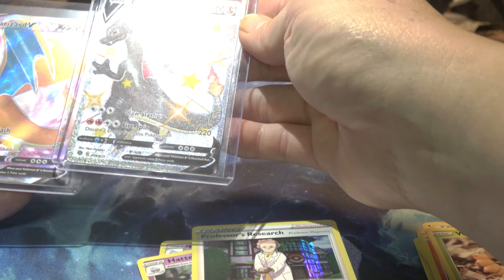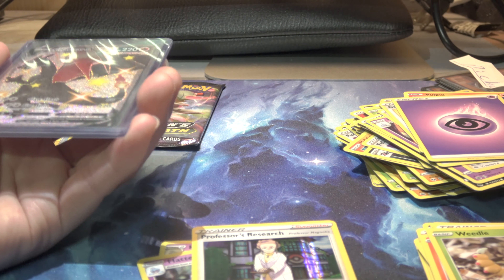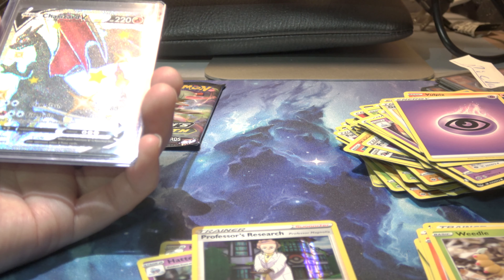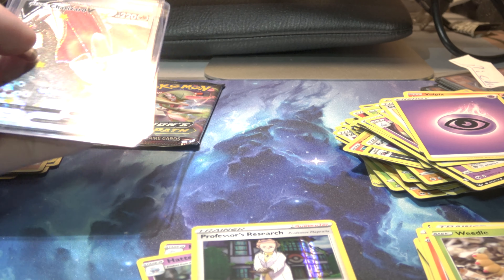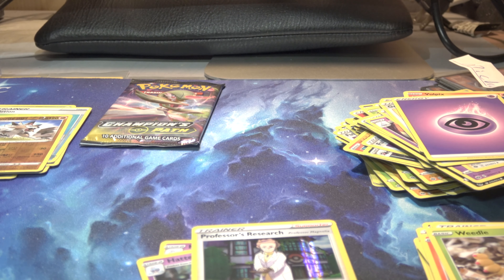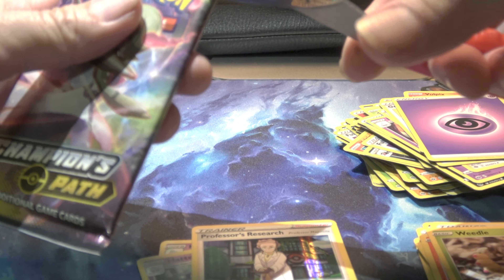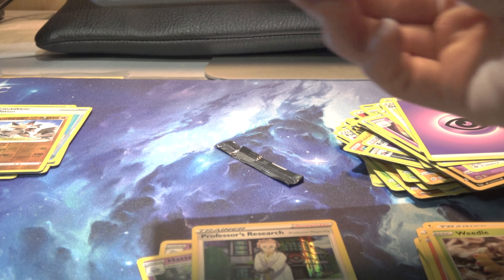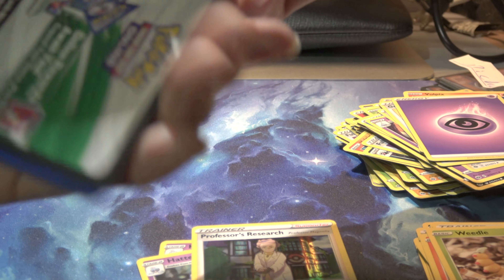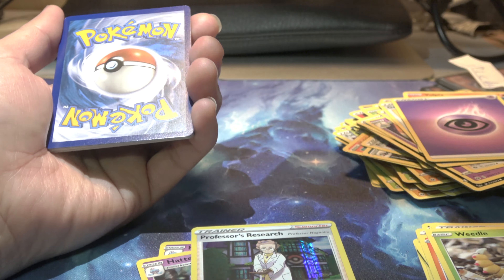It's trying to fly away from me. I got a Charizard — pretty nice. That was not a pull, I just got some codes. My place is really a mess. Let's see what else we got. We got some dividers, we got some plain cards in here. I'm going to go ahead and put that back and close it up.